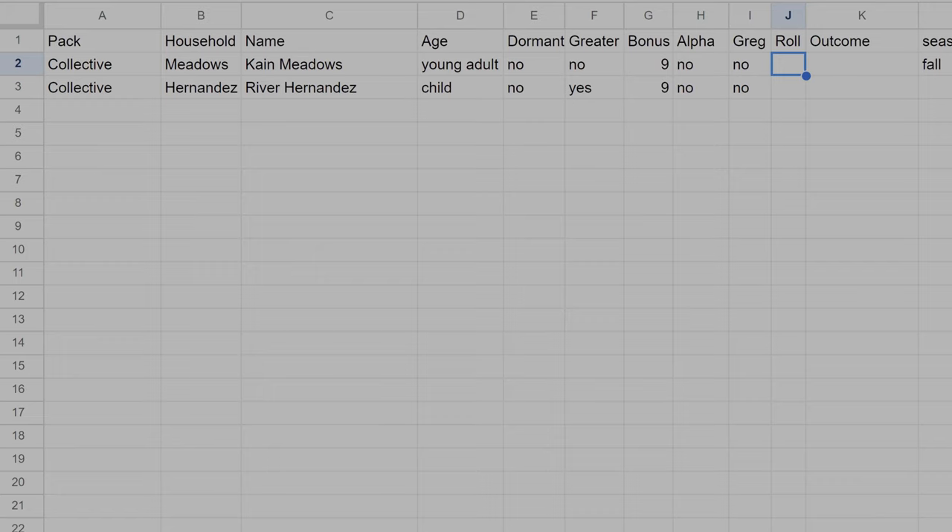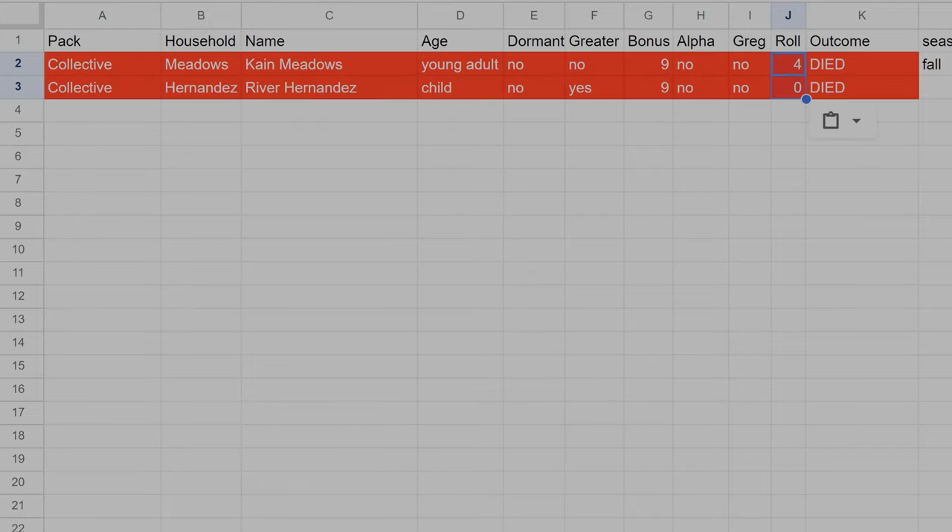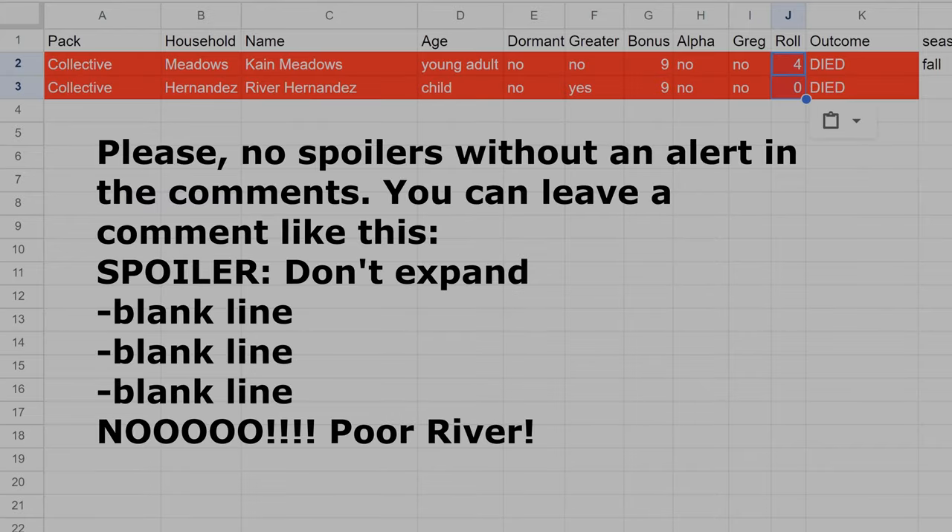We have to roll for Kane Meadows and River Hernandez - and that's disappointing. Not only does Kane die but also River - she got a zero. I think she needed maybe a nine in order to survive. Unfortunately I lost everyone in this household again, so since I lost everyone I have to make new werewolves, which means back to the drawing board.